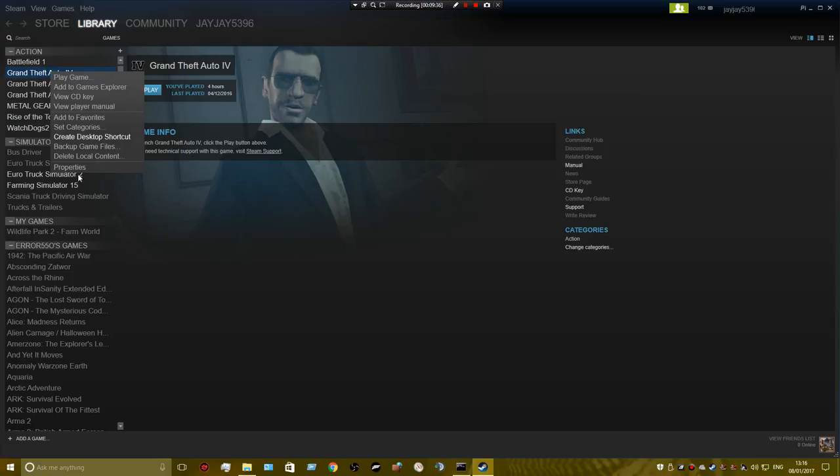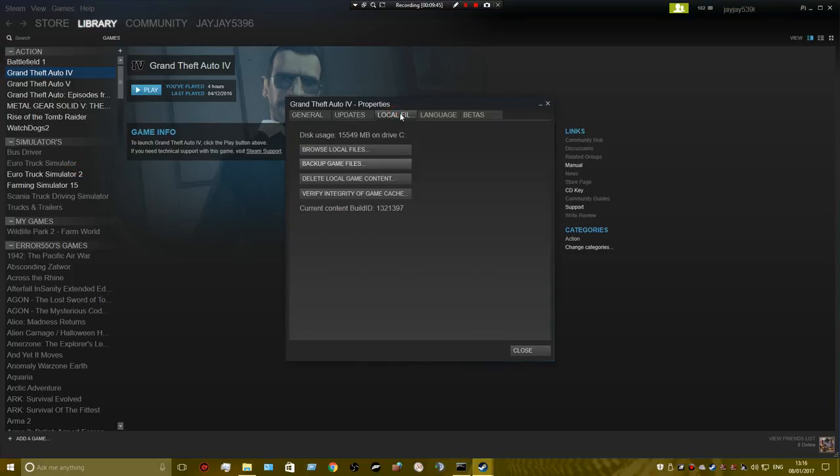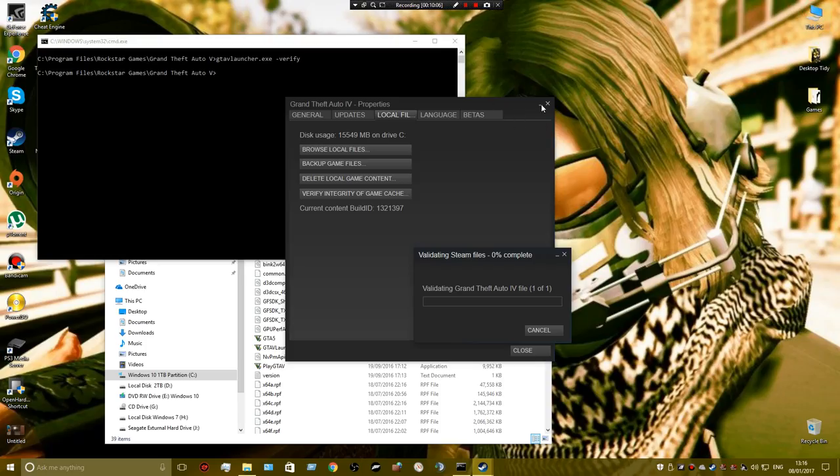Properties, Local Files — it's actually easier on Steam to do. Verify Game Cache — Verify Integrity of Game Cache, whatever it's called — and it will start doing this. This is for Steam users.